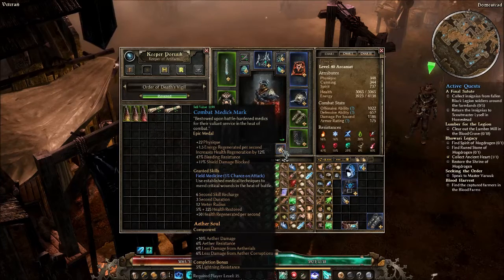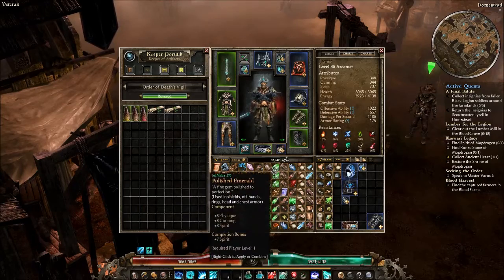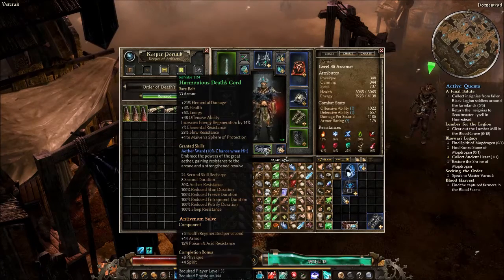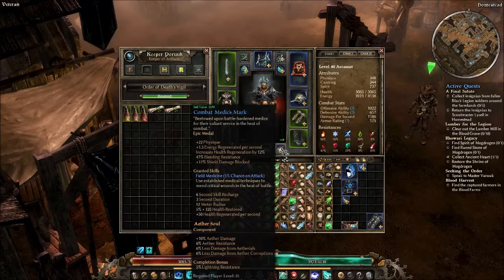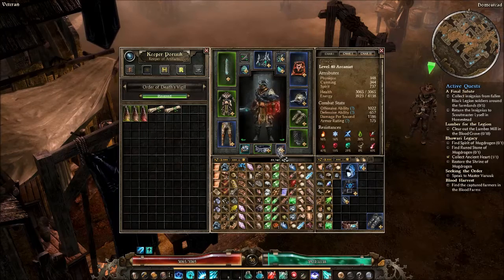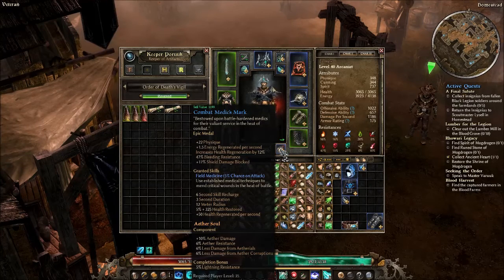For the medal, it's really an open slot. For components, I would suggest Molten Skin, Scavenged Plating, or Anti-Venom Salve — just the things that go on all armor pieces to shore up resistances. I'm also using it to shore up my Physique. My medal is the Combat Medic's Mark, mostly because of the Field Medicine ability, which is great for mitigating a lot of health potion usage — it'll restore 5% plus 300 health and give you a lot of health regen when it procs. If you're fighting next to another person, they'll get a little heal as well. I see this proc a lot, and it's great for a caster.